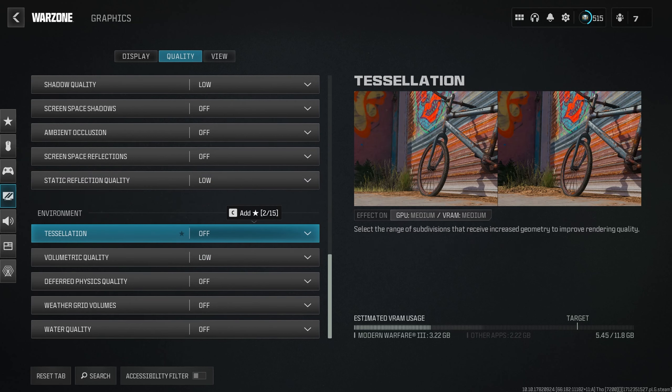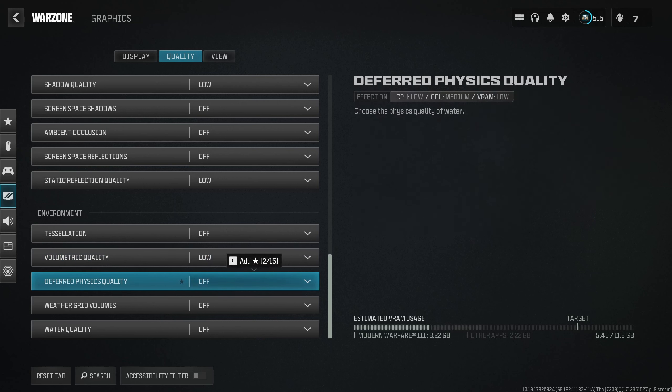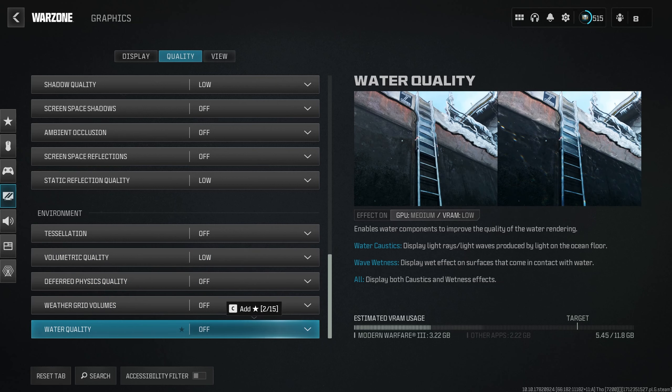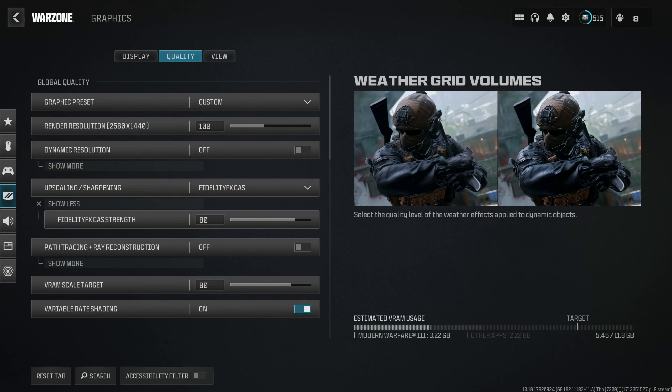Under Environment: Tessellation turned off. Volumetric Quality on Low. Deferred Physics Quality off. Weather Grid Volumes off. Water Quality off. This is what I found to be the best settings for quality on my system. If you have a much more powerful computer, like a 4090, you could run everything maxed out — it doesn't really matter too much.